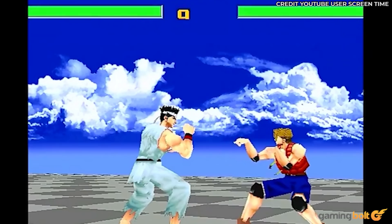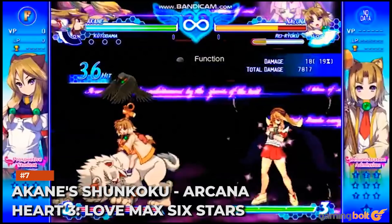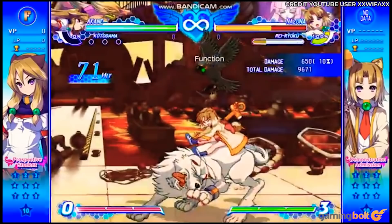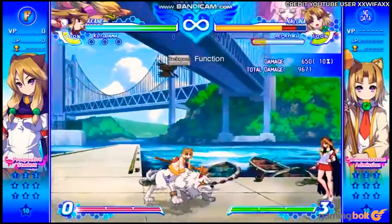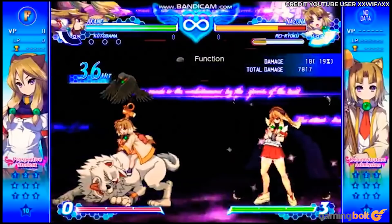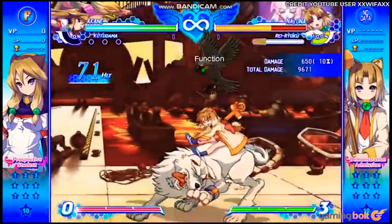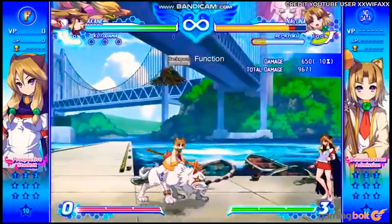Akane's Shunkoku – Arcana Heart 3: Love Max 6 Stars. Don't be fooled by the name. Arcana Heart 3: Love Max 6 Stars possesses some of the most devious combos in the genre, and Akane Inukawa's Critical Heart, Shunkoku, is probably the most punishing of them all. Starting the move requires pressing back half circle and forward plus weak and medium attack. Then you just need to repeatedly press all five attack buttons — enough to add an additional 90 hits on top of the first 10 in the move within a span of about two seconds. It looks simple, but pulling it off takes superhuman effort.